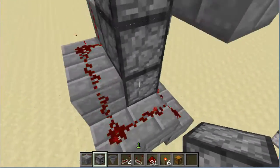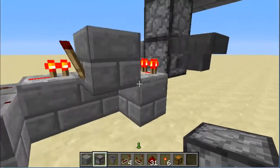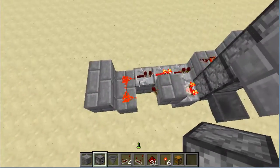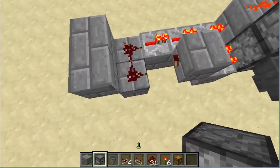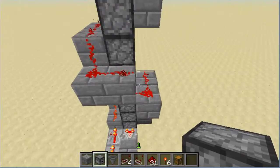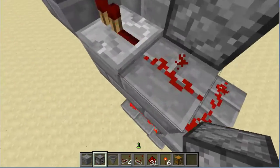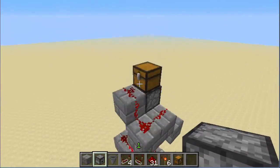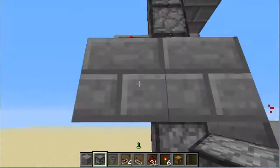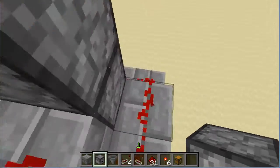It seems like it kind of skips every other one. It's fairly easy to build. It's a bit bigger than I want it to be, and I didn't really want to have this staircase of redstone. But this is also helpful — if you have a base up top, you can actually use this as a staircase as well.